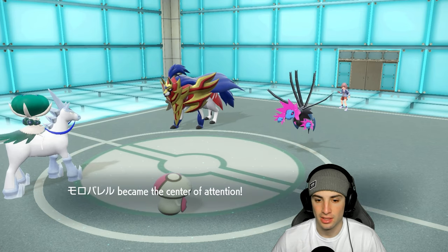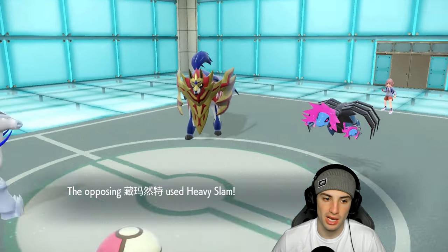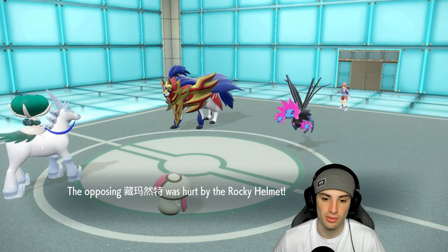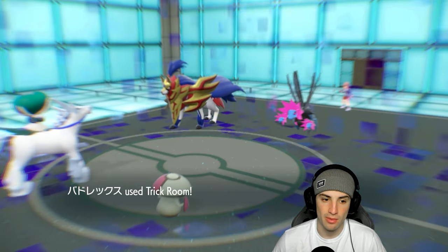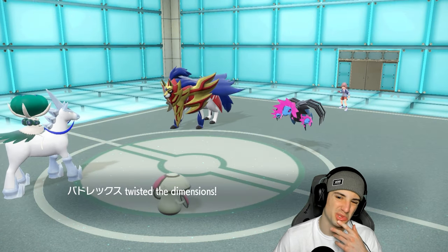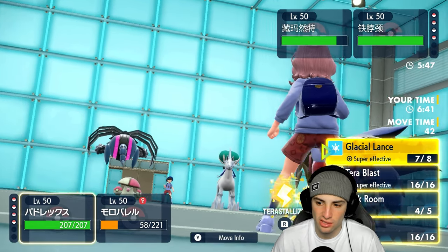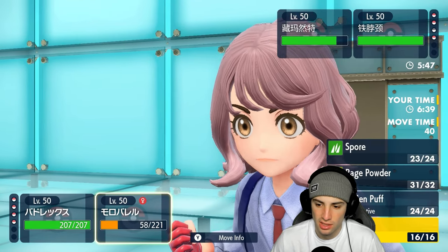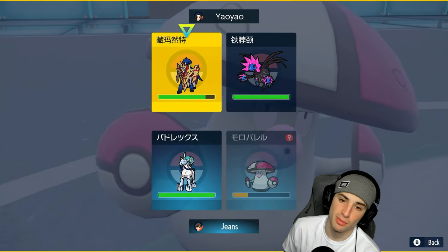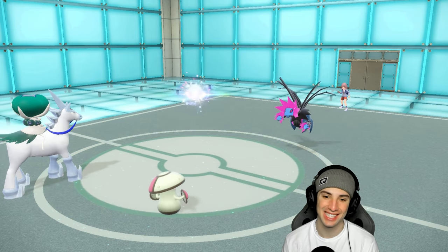They go for Dark Pulse — aimed at both into my Calyrex slot. That works perfectly, we get off Trick Room. I think we Terastallize electric, go for Glacial Lance, and put Zamazenta to sleep. That's 100% the play. They just cancel the battle — quick easy second match, destroying the Zamazenta team.